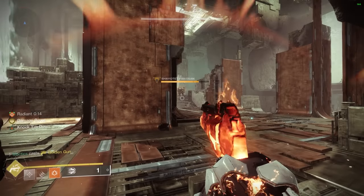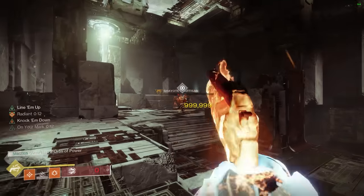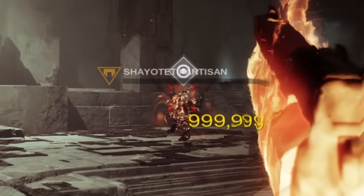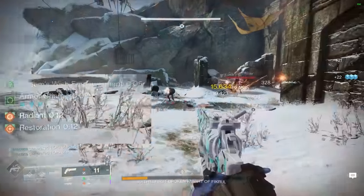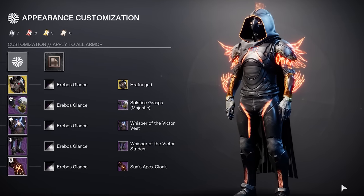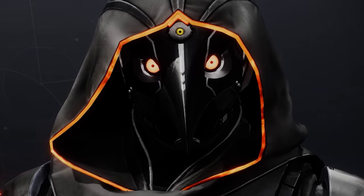Do you want to do this to every enemy in Destiny? Yeah, I thought you might, which is why today I have a build for you that not only allows you to hit for max visual damage numbers on any enemy in the entire game, but also allows you to do it as frequently as possible with supers every 30 seconds, constant unkillable levels of restoration healing, ignitions on ignitions on ignitions, and of course a fashion setup that will have your friends, flannies, and all of LFG addressing you as the one and only Celestial Nighthawk.